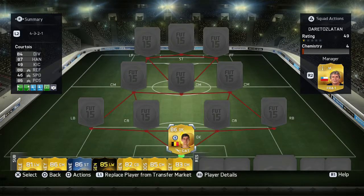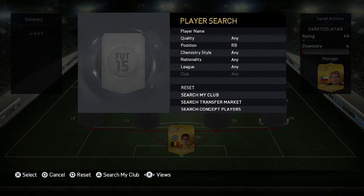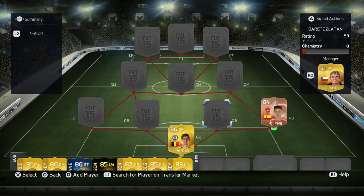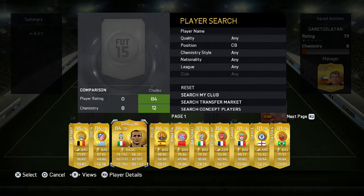Let's move on to the video. We are going in goal with Thibaut Courtois, who's a really sick player for Chelsea and played really well at Atletico Madrid. On right back we are going with Hector Bellerin, a very sick player who played in the Barclays Asia Trophy really well and scored a spectacular goal against Liverpool.